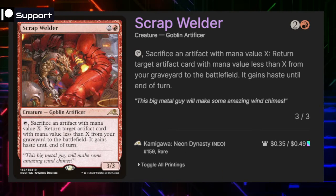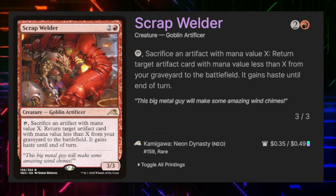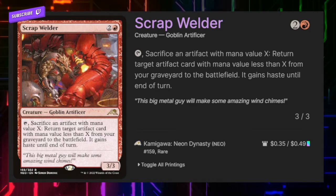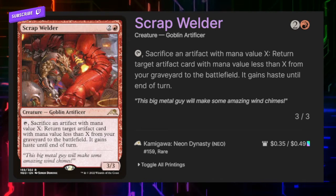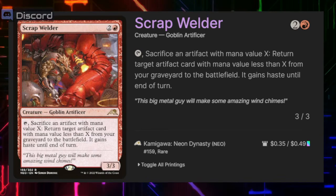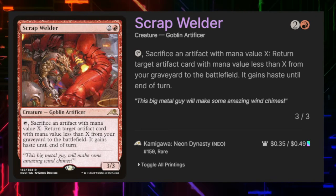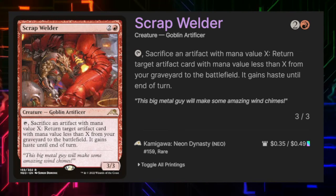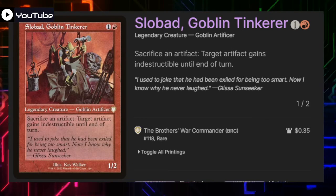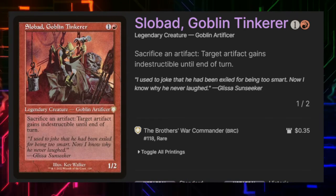Scrap Welder allows us to do some funny things — if we tap and sacrifice an artifact with mana value X, we can return target artifact card with mana value X or less from our graveyard to the battlefield and it gains haste till end of turn. This works great with Junk Diver to get extra creatures, gets Mirror Retriever back onto the battlefield, and allows us to pull some additional shenanigans and create loops. Sadly it's not an artifact so Draw Scorpion can't untap it.